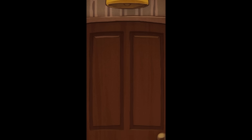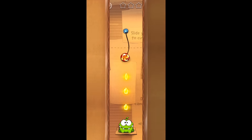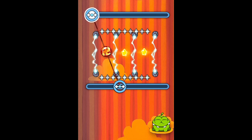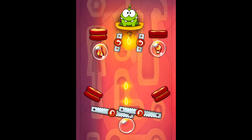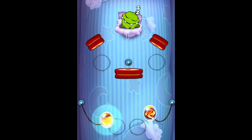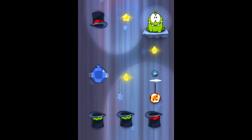The original Cut the Rope game was first released in October of 2010. It was created by two Russian brothers under the publishing name ZeptoLab. The word Zepto basically means crazy small, in reference to just how small this team of two brothers was. Despite being a small new company, they released their first game in a prime time of mobile gaming and saw instant success. 300 million downloads in the first year of release is a pretty insane feat.